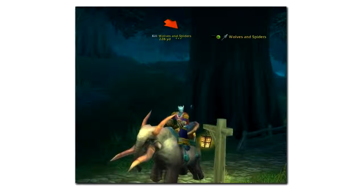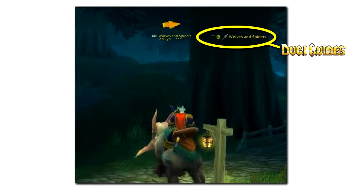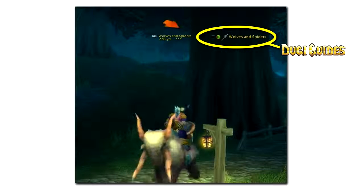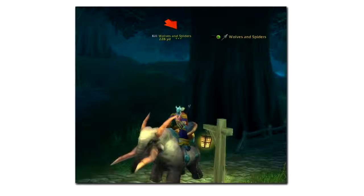This is DoogieGuides V5 and it is the most powerful and simple to use questing guide in the world. This is all that you will normally see when you're using the guide, which are your current step and the waypoint arrow showing you where to go. The guide is so compact you can fit it anywhere on your screen.